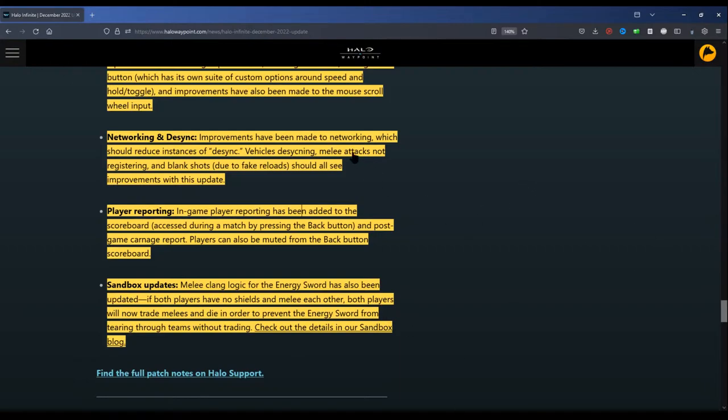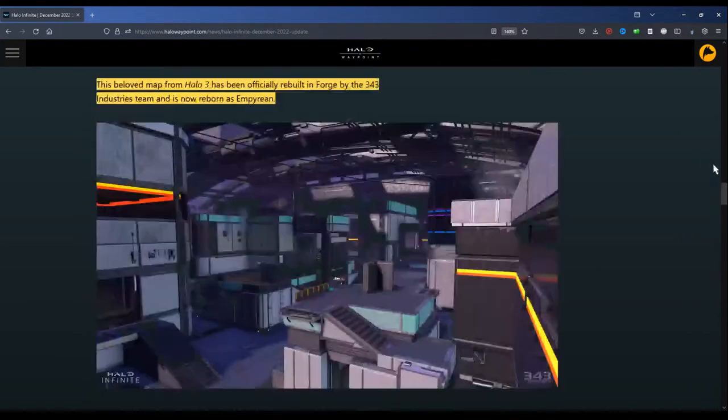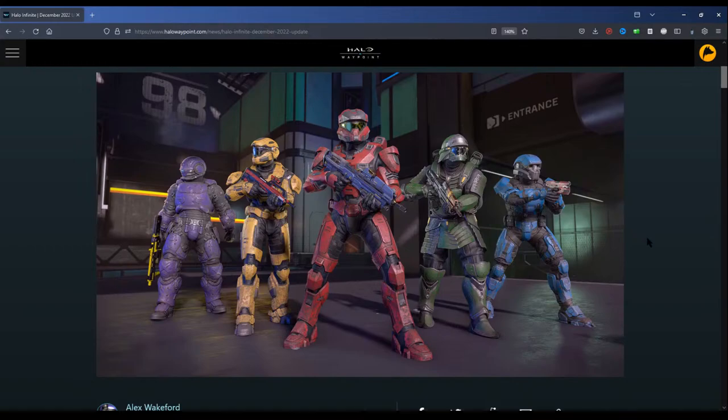We also got player reporting, which is kind of laughable, but it is what it is. I just started talking about the December 6th update, and I gotta say, maybe 343 just shouldn't tell us when good things are coming. It was really vital that we had the custom games browser sooner than March — hell, even sooner than now. But they dropped that, and then about a year after launch they dropped basic colors.